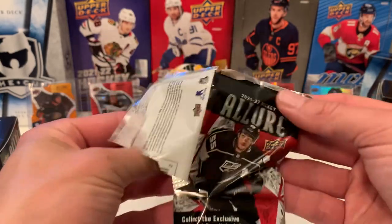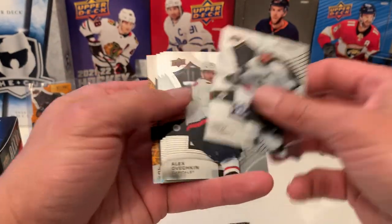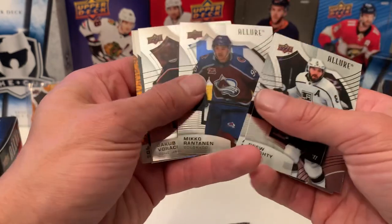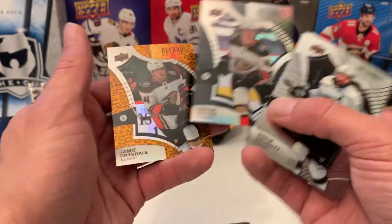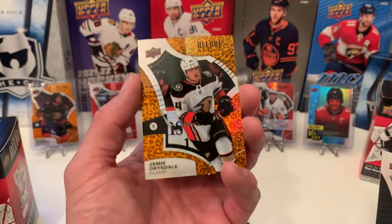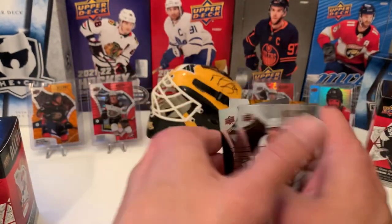Pack two: Drew Doughty, Ovechkin, Rantanen, Veracek. Trevor Zegras on the Black Rainbow — nice rookie. And Jamie Drysdale, his teammate, on the Leopard.